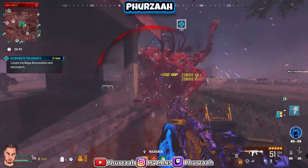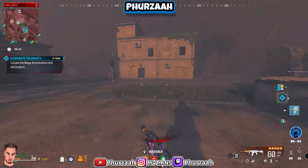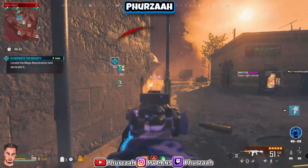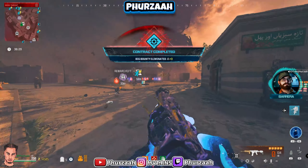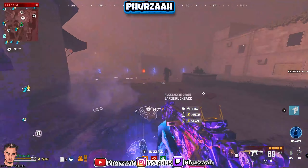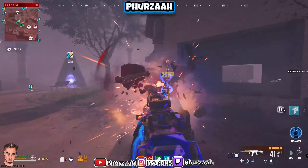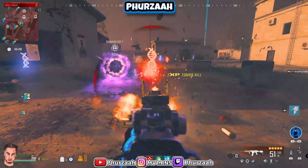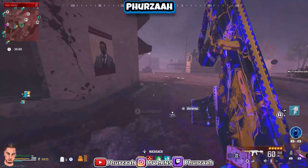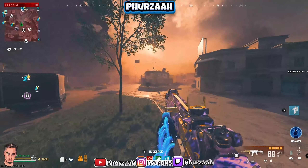I'm going to try this Mega Abomination with the MTZ to see if it goes down any faster. Obviously the other Mega Abomination we just took out wasn't a bounty contract one so his health isn't as high. But even with this, look at that - oh my god, his health is flying and we haven't even really shot his eye. The Holger is definitely a little bit stronger than the MTZ, but even the MTZ is taking out all these zombies and a Mega Abomination without me even having to sweat. This thing is absolutely insane - it's definitely broken.